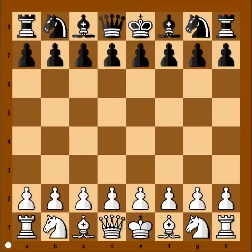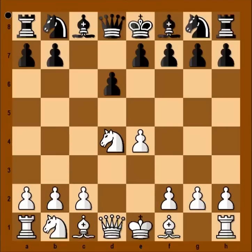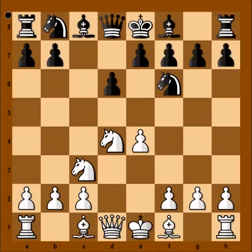In this game Bobby Fischer had the white pieces and he started with e4. Rubinetti played c5 and we have the Sicilian Defense. Knight to f3, d6, d4, pawn takes pawn, knight takes on d4, knight to f6 attacking the pawn on e4, knight to c3 defending, e6 — the Scheveningen structure.